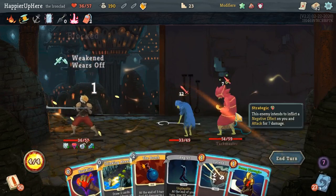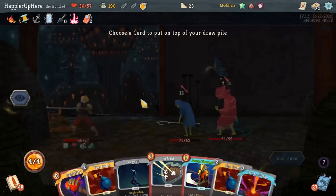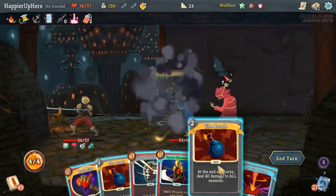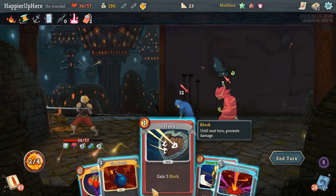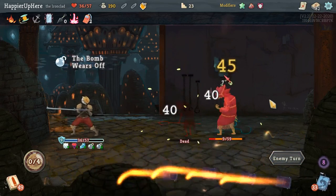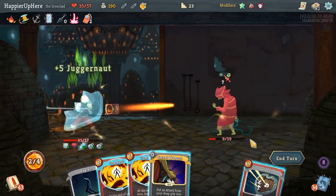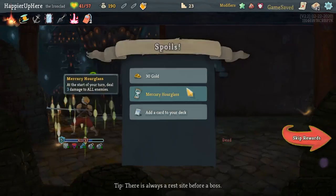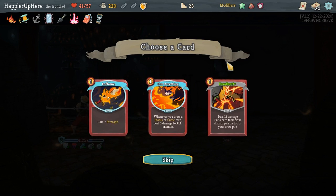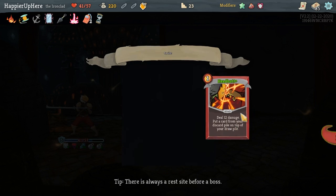This guy is not going to die yet so I need to be careful. Let's do Thinking Ahead and play the Bomb again, one more time. Juggernaut. And Defend, Secret Weapon — okay, that's it. Got Mercury Hourglass: at the start of your turn deal three damage to all enemies. Also Flame Barrier and Headbutt. I don't really need Strength that badly, let's take Headbutt.